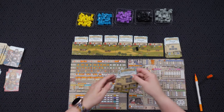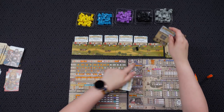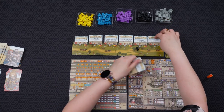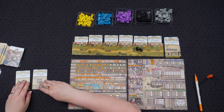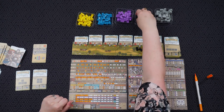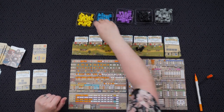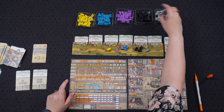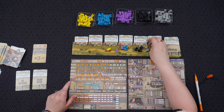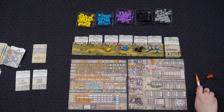Last round. Which one? Completed scout columns — I haven't even done anything down there. Completed cohort — I probably have a better chance of completing a cohort, so we'll use that. My last two. One black, two blue, two purple, one yellow, two resources — and seven more. Four, five, six, and seven.